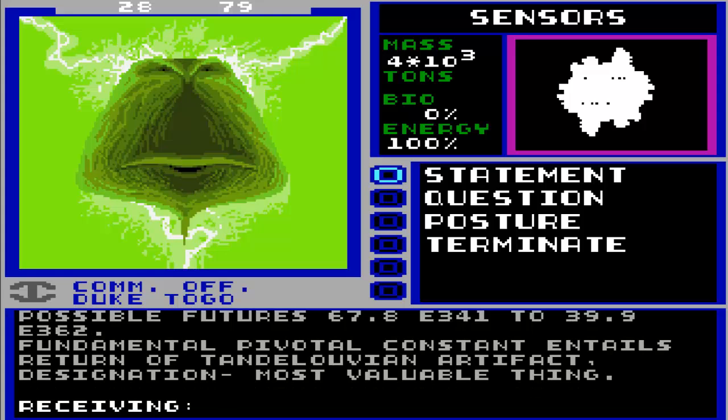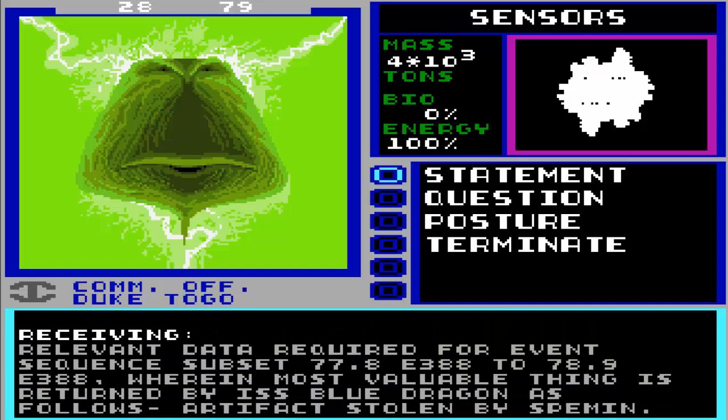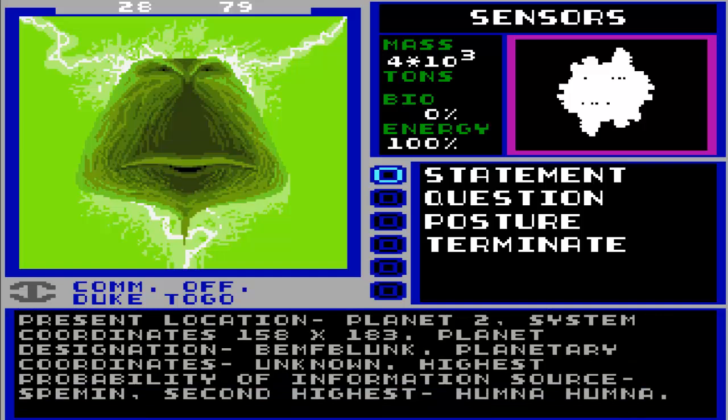Basically, what Gorzak is telling us is he can't talk to us until we prevent the civil war. Relevant data: most valuable thing is to be returned by ISS Blue Dragon as follows - artifact stolen by Spemin. Present location: planet 2, system coordinates 158, 183, planetary designation BEMF BLUNK, planetary coordinates unknown. Highest probability of information source: Spemin. Second highest: Humna Humna.